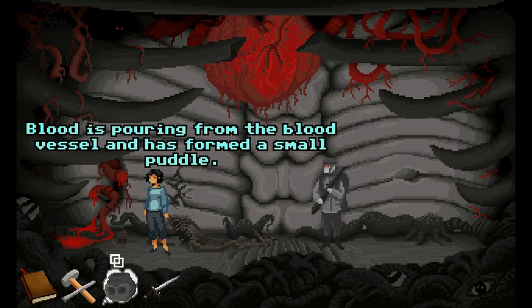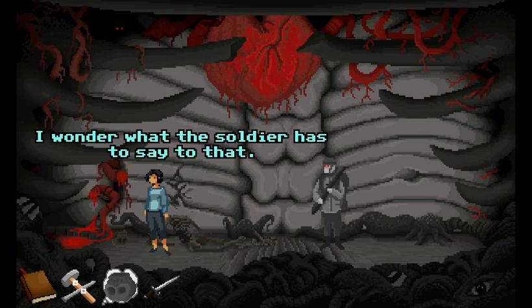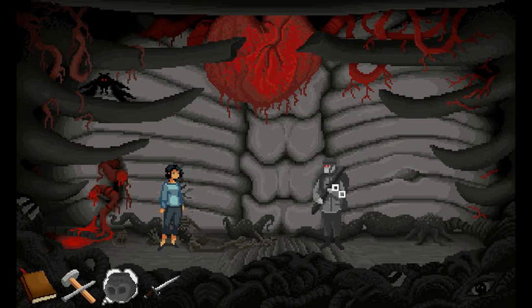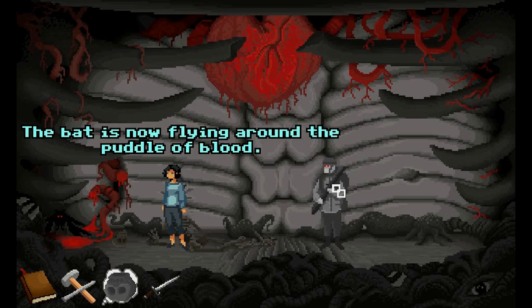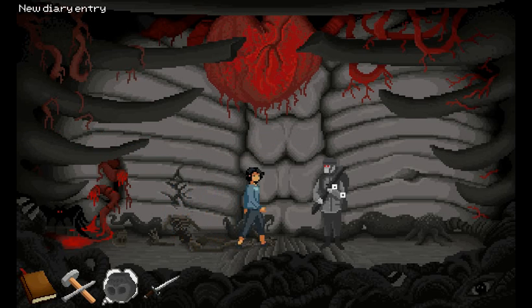Disgusting. Blood is pouring from the blood vessel and has formed a small puddle. Gross. I wonder what the soldier has to say about that. He doesn't seem to notice the blood at all. The bat is going to the blood — so maybe now he can shoot the bat?